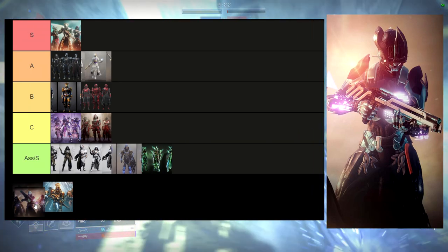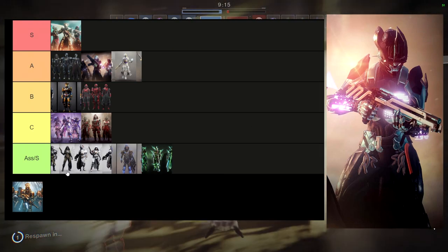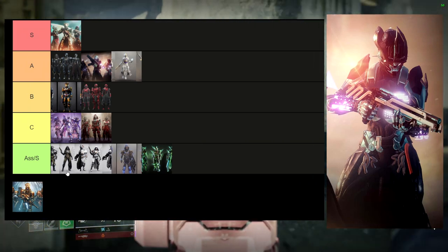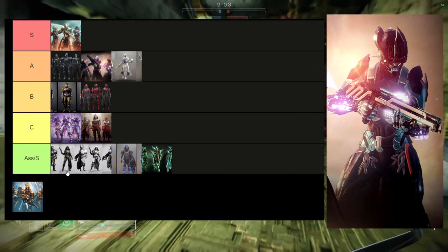This one I would put right there. The Titan pieces I do use quite a bit. I think the boots are really cool, I think the mark is really cool, I think the helmet is pretty cool, and I think the chest piece is kind of boring and the arms I'm not the biggest fan of. But the sheer fact that I use three pieces from this and actually really enjoy using them is why this is at A tier.